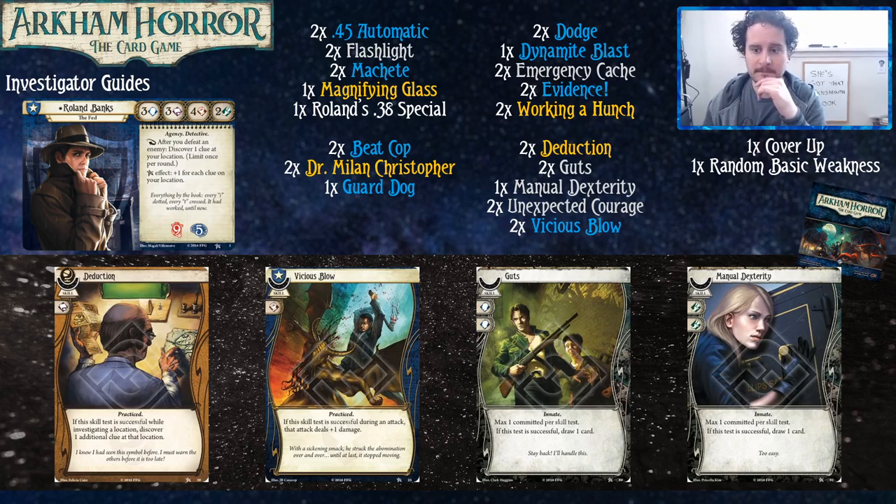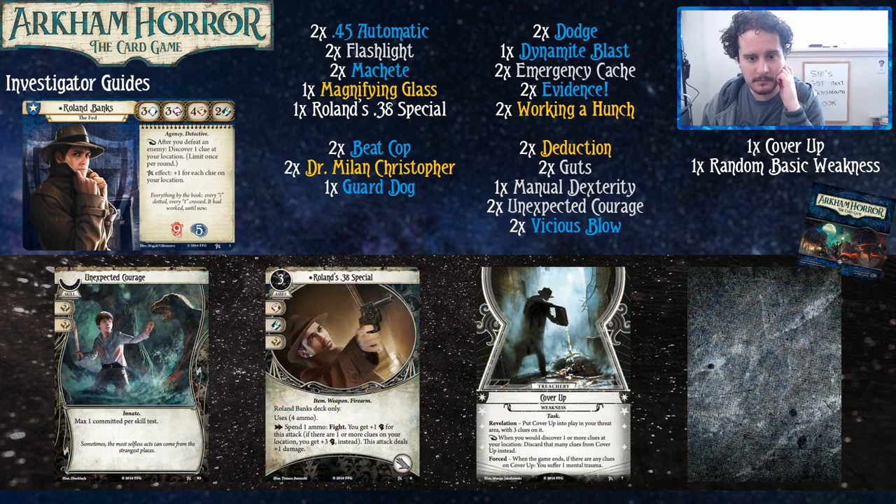This list also features a one-of Manual Dexterity, since Roland only has two agility and occasionally you might need that little boost to get away from a nasty treachery card. One thing I also want to cover in these guides — which you can also find as a deck tech on ArkhamDB in the description below — is the unique assets and weaknesses that come with each investigator, and how to try to use or beat them.